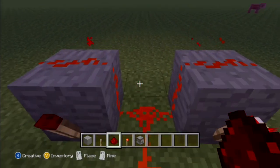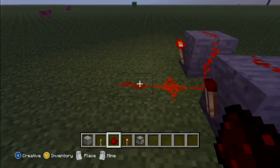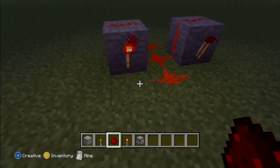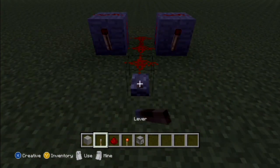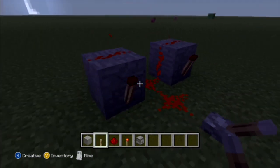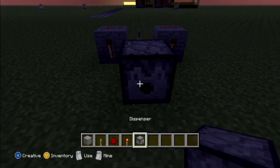And you can see it starts spazzing out right now. Yeah, so this is going to be the beginning of something awesome, as you can see here. So once you do that, you can put a lever behind here and you turn it on. That's technically what it is. So you turn it on, it inverts the redstone torches, and then you put a dispenser.